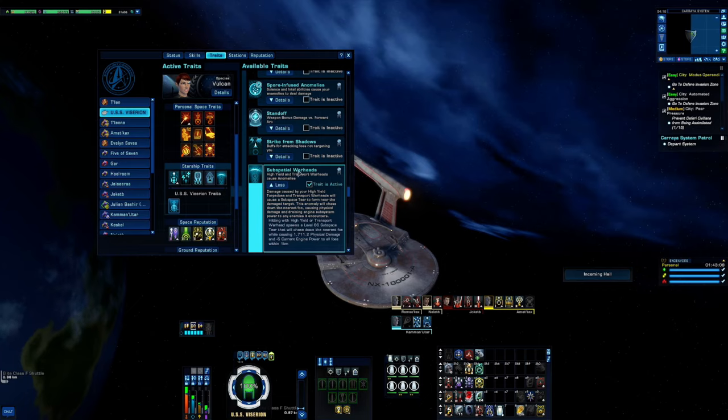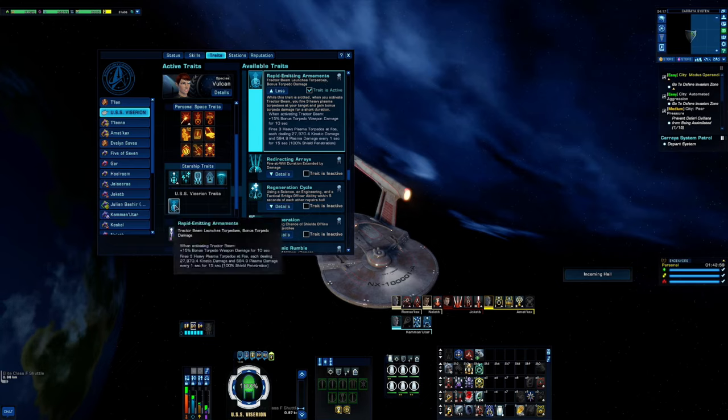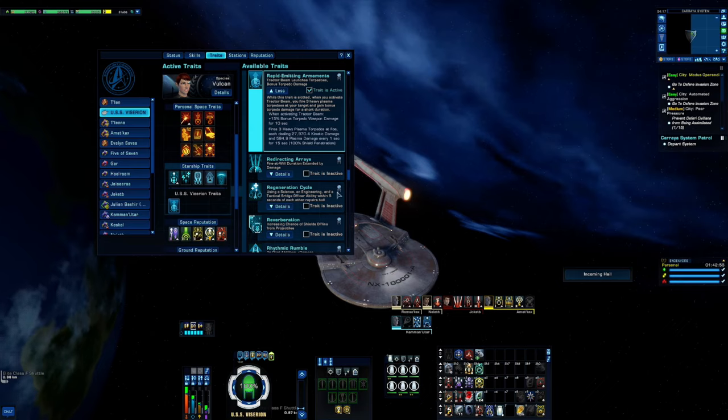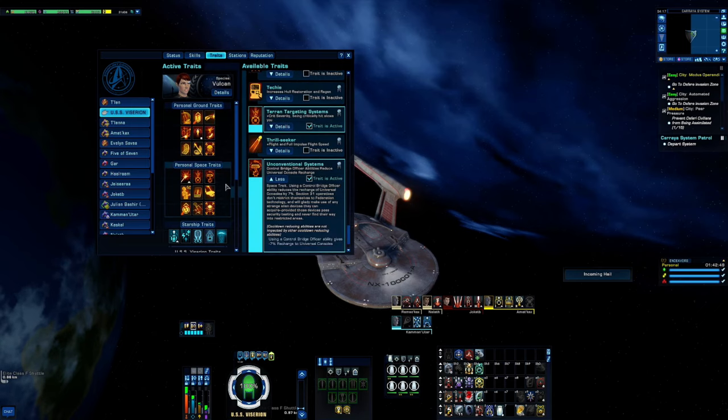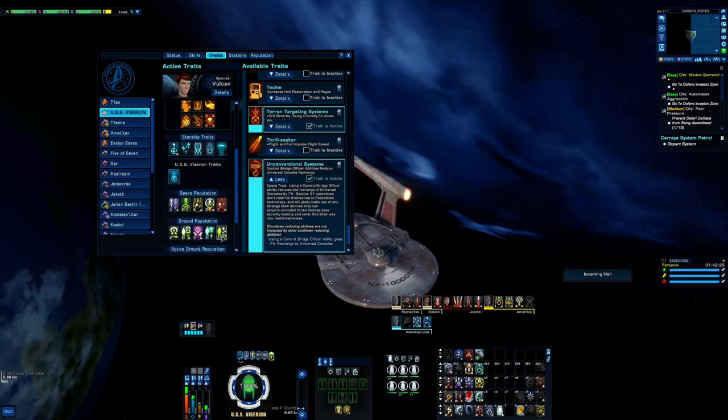From the lobby store, Subspatial Warheads — and the reason is the trait Rapid Emitter Armaments from the new Legendary Deridex. When you grab somebody with your Tractor Beam 1, it procs Unconventional Systems — negative 7 percent recharge time for all universal consoles. You're also shooting out big red high-yield torpedoes, and when they hit you get a subspace tear, kind of like when the Son'a fired on the Enterprise in the movie. It's really nice and finishes off targets quickly.